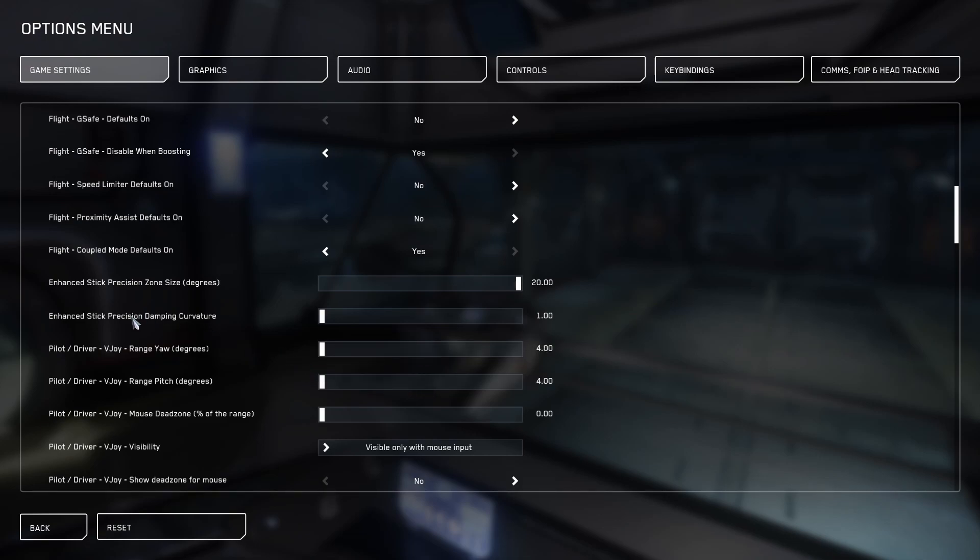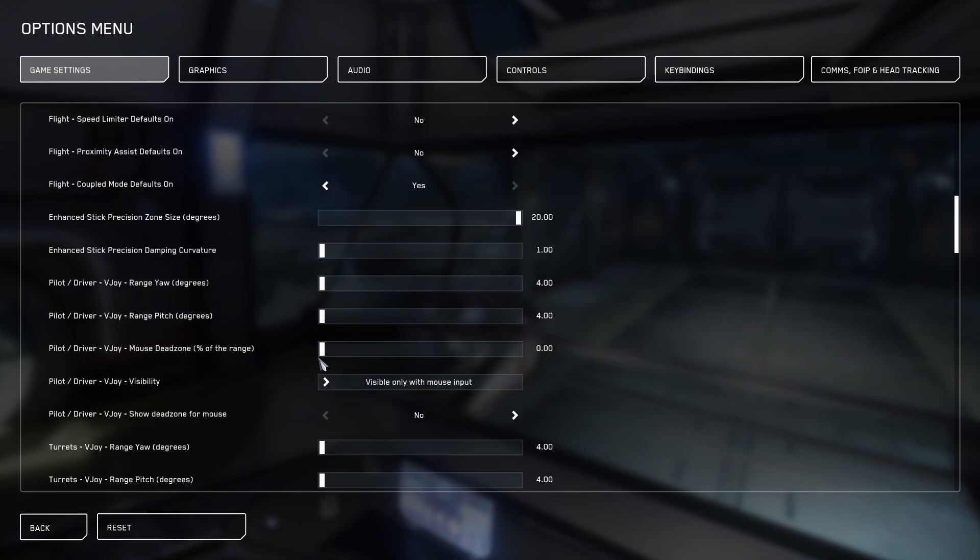So I like to keep mine as short as possible. For my dampening curve I keep it at 20 — the zone size at 20 and the dampening curve at 1 — which is the best for me at least.